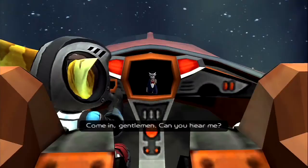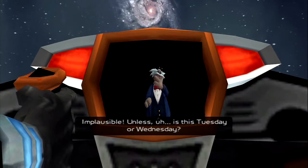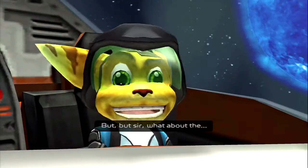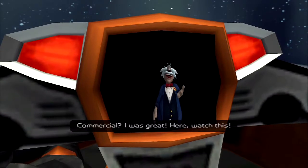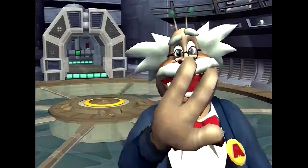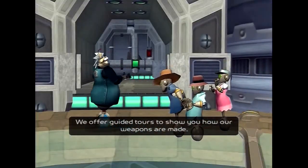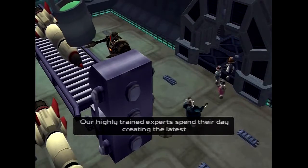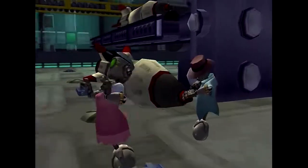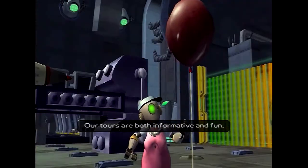Fitzwidget checks in: 'You gave us an erroneous password.' He explains he was away filming a commercial for the weapons facility. Then the commercial plays - it's Abercrombie Fitzwidget welcoming viewers to the new Megacorp Weapons Facility, advertising guided tours showing how weapons are made by highly trained experts, promising it's both informative and fun for the whole family.